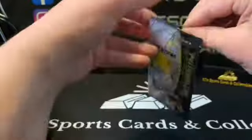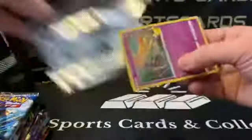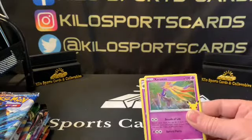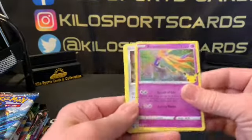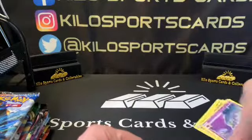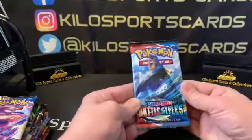Celebrations are always hard to open because there's not as many cards in there. Here's the code card — you can pause it if you want that. We have Xerneas, Dialga, Zekrom, and Lunala. Nothing too amazing. I am putting the set together so I'll keep those kind of separate.